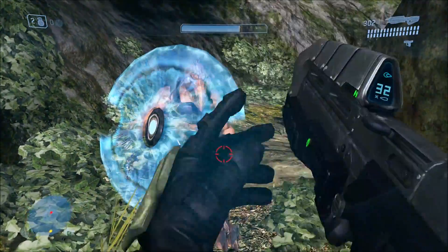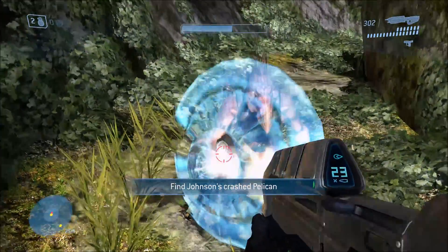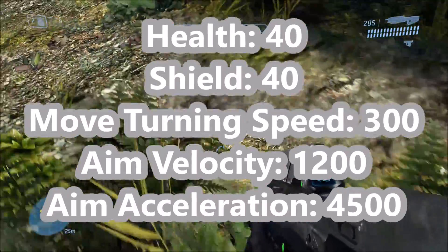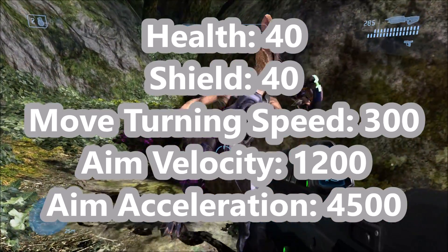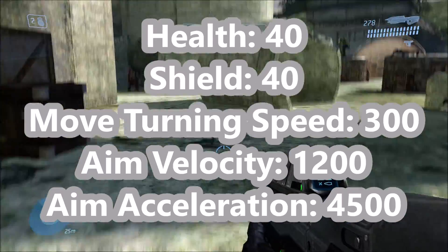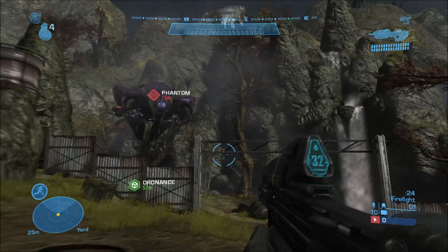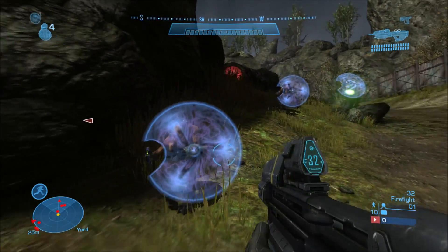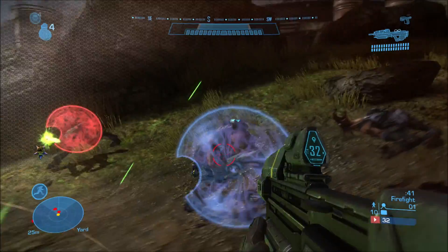The next game to feature Jackals is Halo 3. Visually, they're pretty identical to Halo 2's, which is typical — Halo 3 is more like a cleaner-looking Halo 2 visually speaking. In Halo 3, the health remains the same, but the shields have been nerfed quite a lot, from 100 down to 40 points. Everything else is actually the same as Halo 2 — move turning speed, aim velocity, aim acceleration, it's all the same. So technically, Jackal Snipers in Halo 3 should be just as accurate as Halo 2's, and from my personal experience, I think that is pretty accurate, at least on Legendary. I'd say Jackal Snipers in Halo 3 and 2 should be about equal in accuracy and reaction time, though there might be other factors at play.